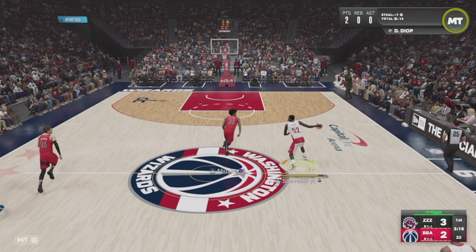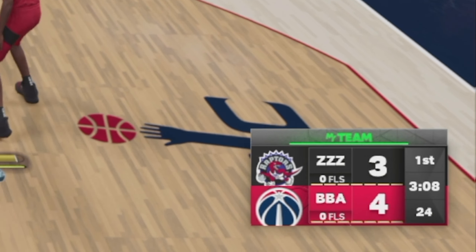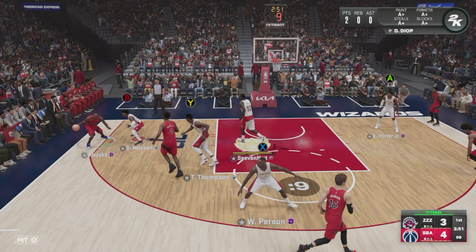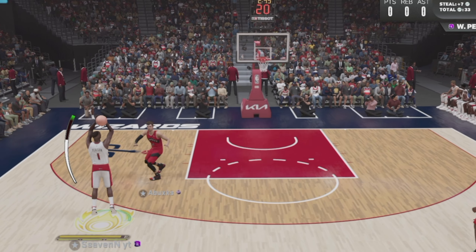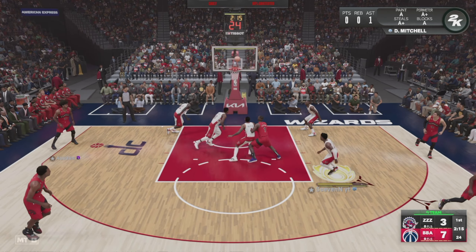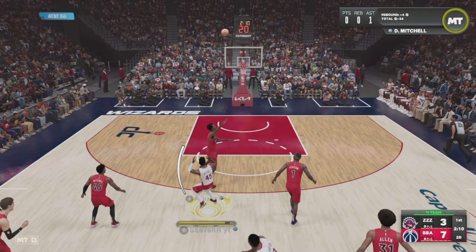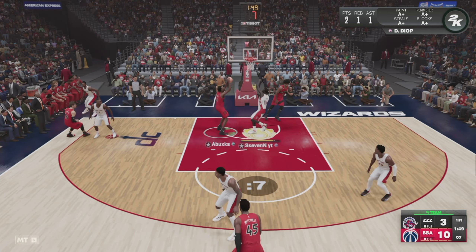Good defense, big fella! Get that in the middle — give it to him, there's a little body down there. All started from the steal by Diop himself. We're gonna double that early. Good defense — we're playing defense, fellas. Good steal! Oh yeah, we're on it today. I'm leaking, I'm leaking. Good rebound Diop! You're playing the way I want you to play. This brother's so good it got my voice cracking.